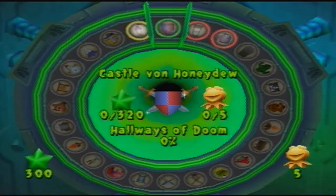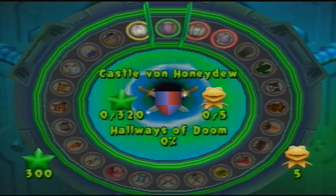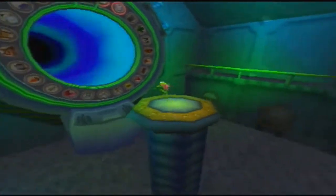Welcome back to the Muppet Monster Adventure Let's Play. In this part we'll be doing the Hallways of Doom. In this second level, we'll be talking a bit more about some of the enemy types, the challenges, and some new mechanics too.